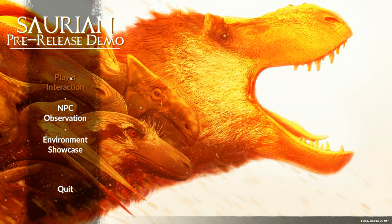The NPC observation I could sit in for hours if I wanted to. You pretty much are just watching the NPCs interact with each other and the environment showcase — just you walking around as a Dakota Raptor in a somewhat work-in-progress environment that has foliage and stuff. The player interaction is missing the foliage and trees, but it's a Dakota Raptor versus a Pachycephalosaurus.